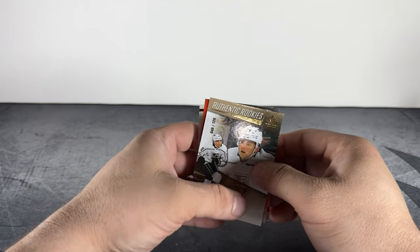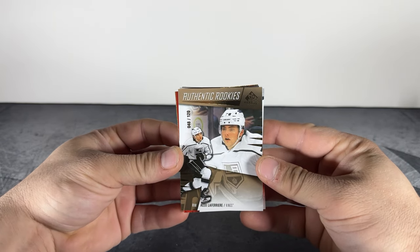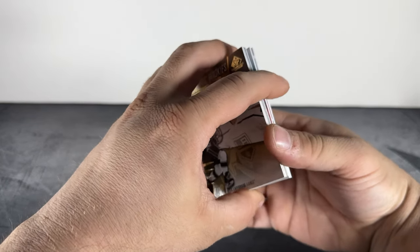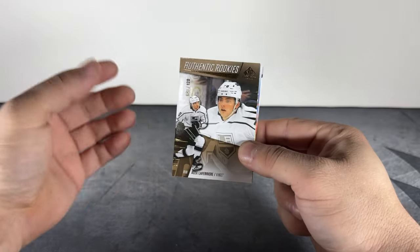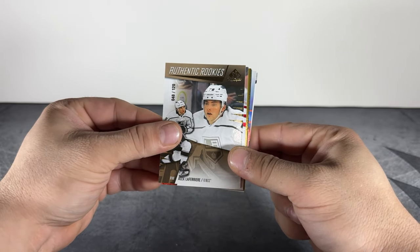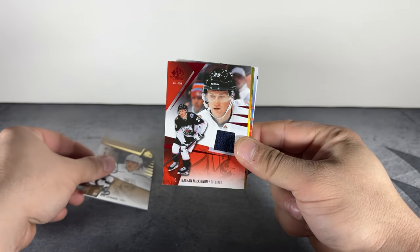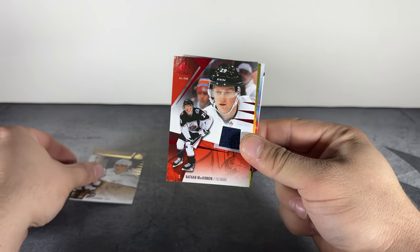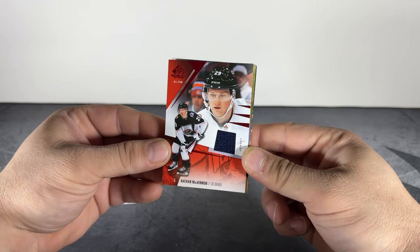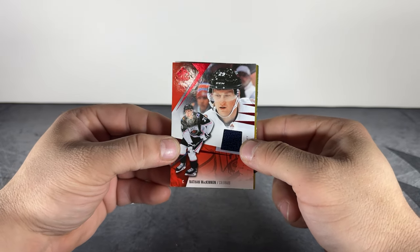All right, there we go — Alex Laferrière, Authentic Rookies, numbered to 120. That's a rookie hit. Behind it we have Nathan MacKinnon jersey patch, red. It's an All-Star jersey there for Nate Dog.